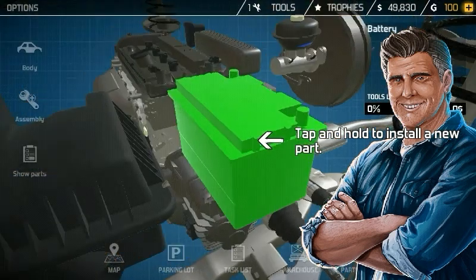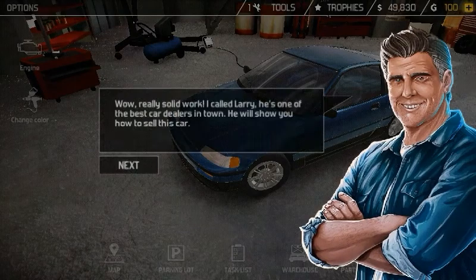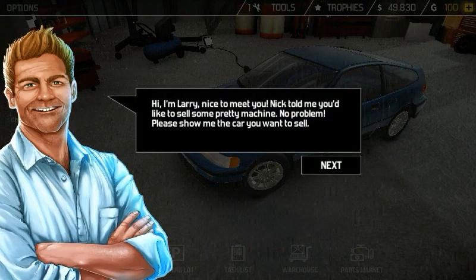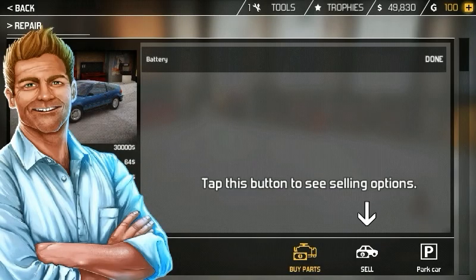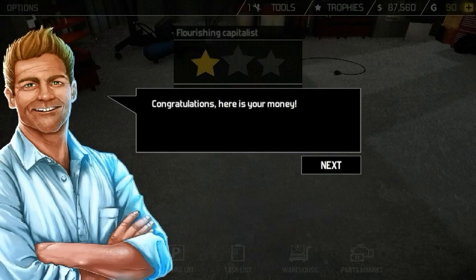Tap and hold to install a new part — we got the battery. A character says: 'Wow, really solid work! I called Larry — he's one of the best car dealers in town. He will show you how to sell this car.' Larry says: 'Hi, I'm Larry, nice to meet you. Nick told me you'd like to sell some pretty machine — no problem, please show me the car you want to sell.' Tap this button to view car details and the task list. It's pretty straightforward as a tutorial. Tap this button to see selling options, choose the sales method — sell by auction. Congratulations, here is your money.